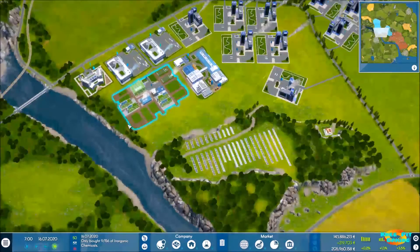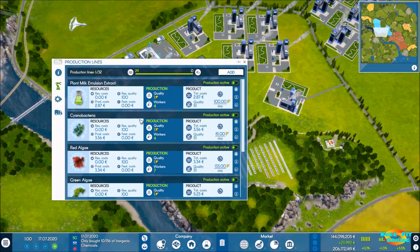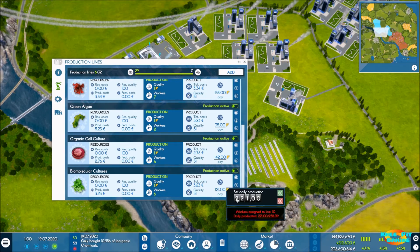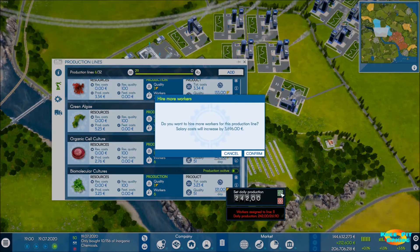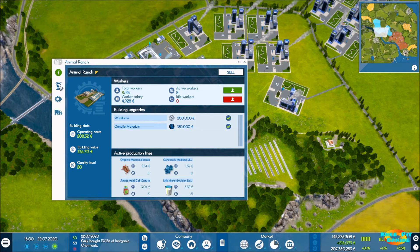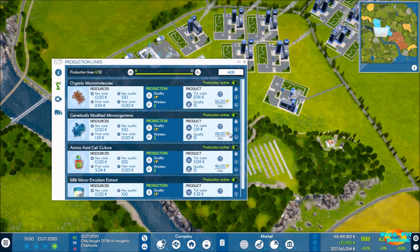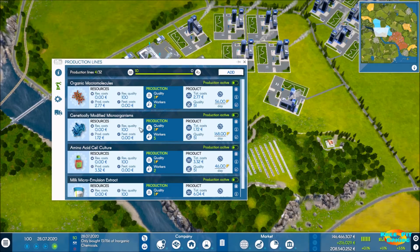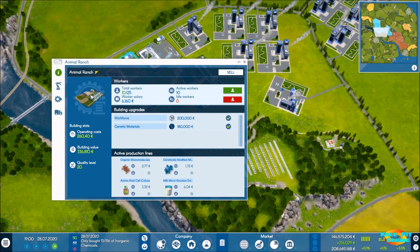Let's come into our farm for biomolecular cultures. We need to double this to 242 — hope we've got enough workers. This will pretty much max out this particular farm. We've got plenty of workers left for genetically modified microorganisms. We're up to 118, and I need to add another 49 on top of that, so 167 — we'll do 168. We're not quite to halfway on our workers there.